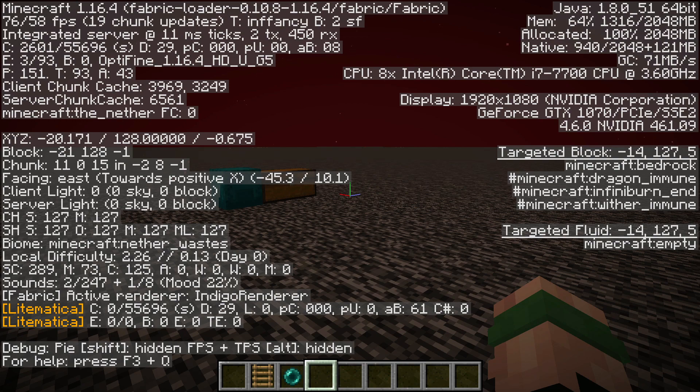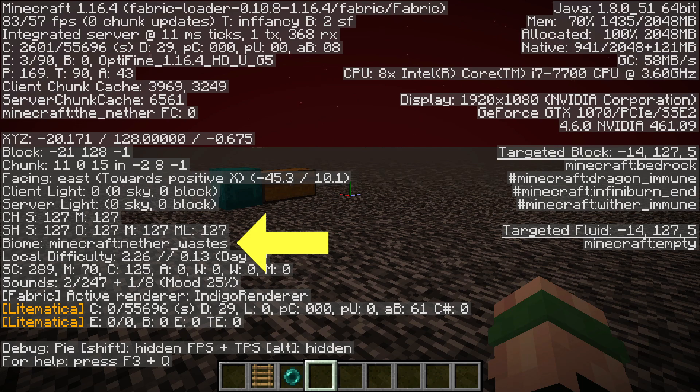When you're on top of the nether, you want to make sure that you're in a nether wastes biome. As you can see here in the F3 menu, I'm in a nether wastes biome. So we're going to build the farm right here.